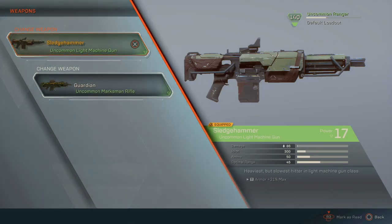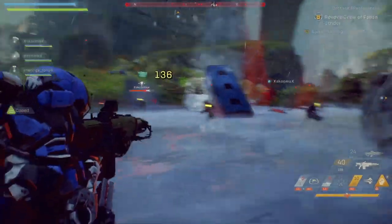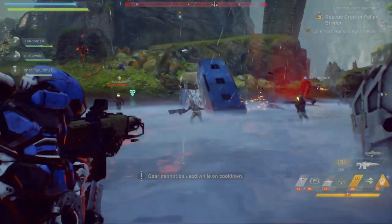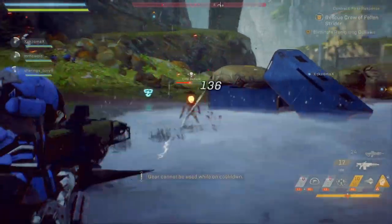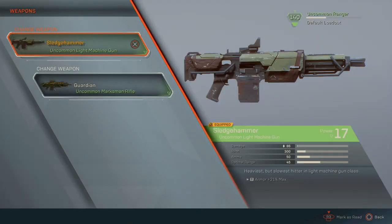Let's talk guns. The Sledgehammer is a gun I didn't use in the demo — I was all about the Havoc — and I wish I'd switched sooner. This thing is a beast. It shoots slower but hits super hard, and because it shoots slower it's easier to maintain accuracy. I love it for taking down a big group of adds; it just mows people down. I believe it's the hardest-hitting light machine gun in the game.